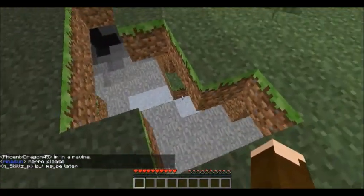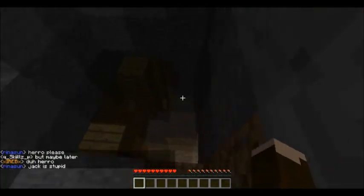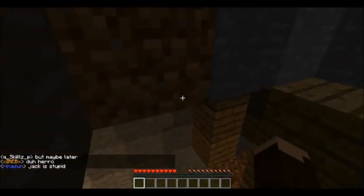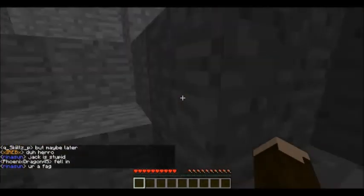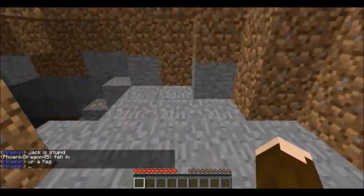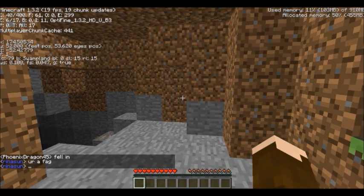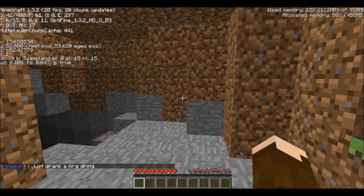Oh yeah, I forgot to say — when you're Frosty you also get some snowballs, and you can place those down to give you a speed boost. Abandoned mineshaft! I'm going to pop up coordinates and write this down at 174 and 52.